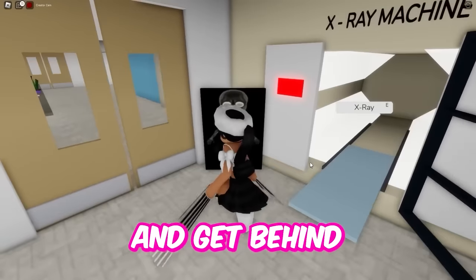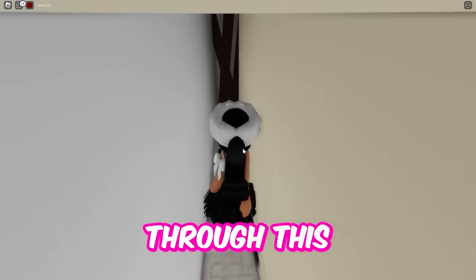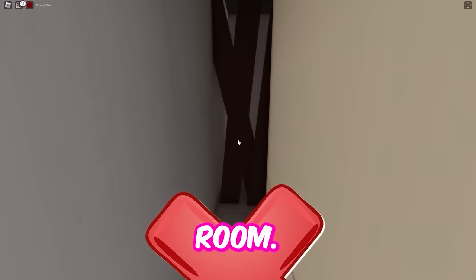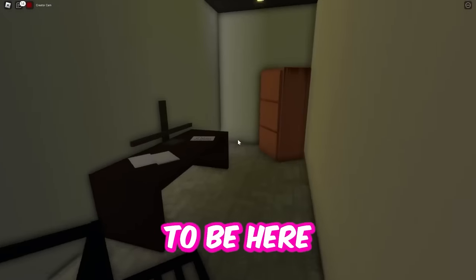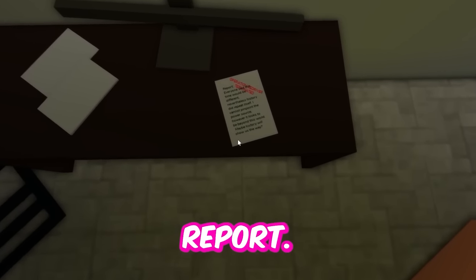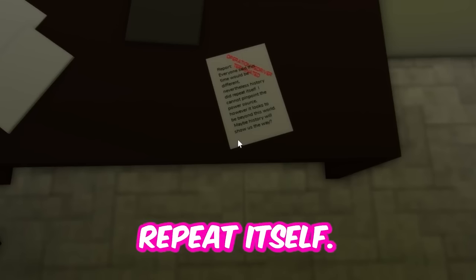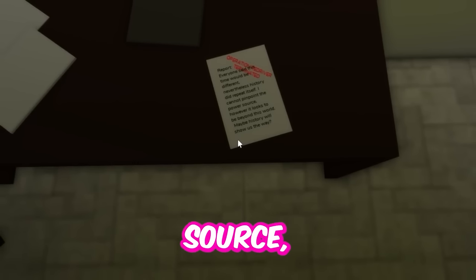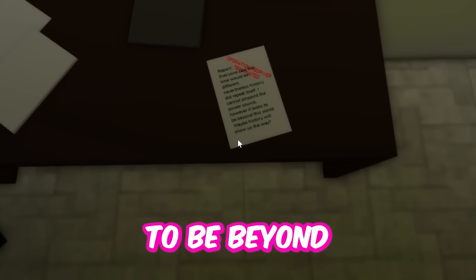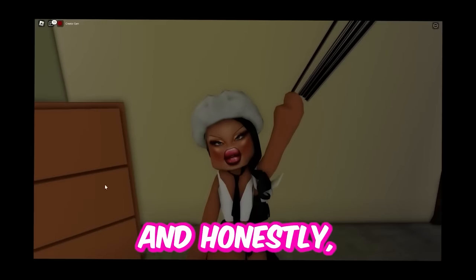So go to the x-ray room and get behind this little skinny guy and walk through this wall. Now this is not the secret room — you're going to keep going and you'll be here. There's a table with a note on it that says: 'Report. Everyone said this time will be different. Nevertheless, history did repeat itself. I cannot pinpoint the power source. However, it looks to be beyond this world. Maybe history will show us the way.' I have no idea what that means and honestly I don't care.